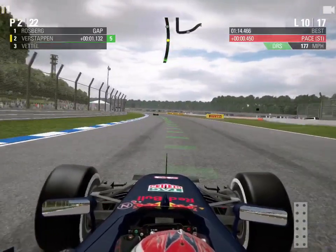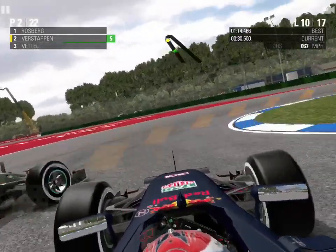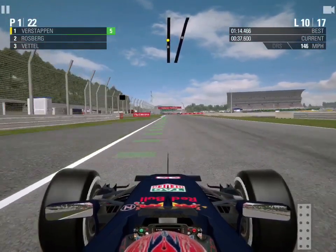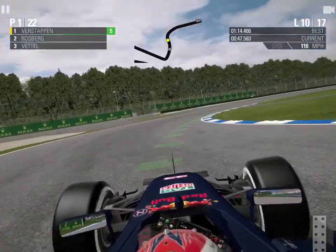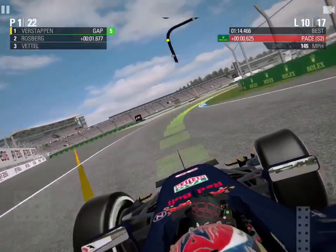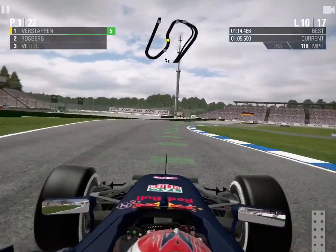It shows how good the AI are around here — they maintain pace without suffering tyre wear. And if you no longer go for a gap that exists, you're no longer a racing driver — surely you've all seen that meme millions of times. Rosberg is braking really early into the hairpin, so we stick our nose up the inside and barge past from absolutely nowhere, regaining the lead of the German Grand Prix! As Ayrton Senna said, if you no longer go for a gap that exists you are no longer a racing driver — that was a risky divebomb but we are on course for our fourth win of the season.